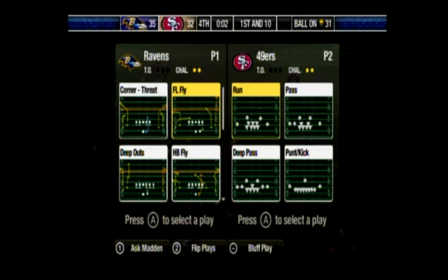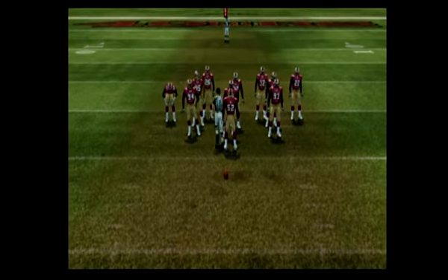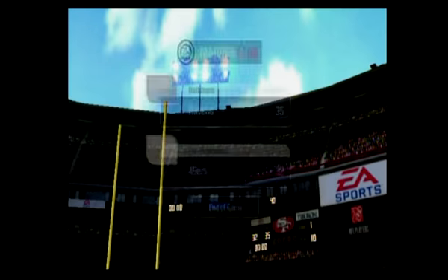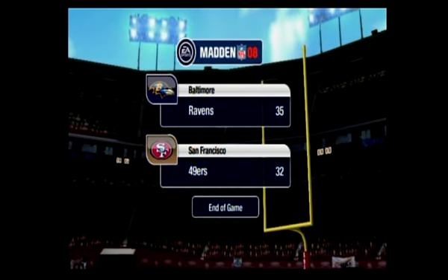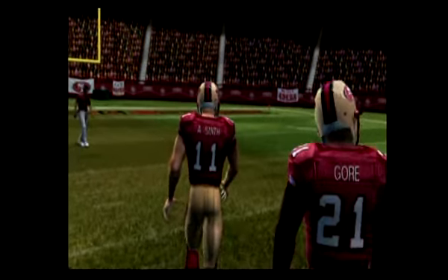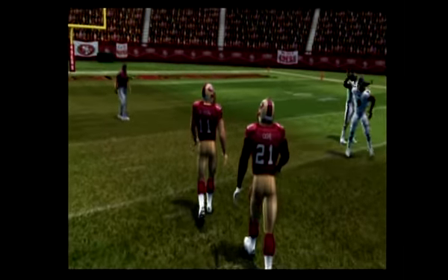It's a blitz — the pass is off, right on target to the wide receiver. Close game — two explosive offenses scoring nearly at will, and just a field goal was the difference.